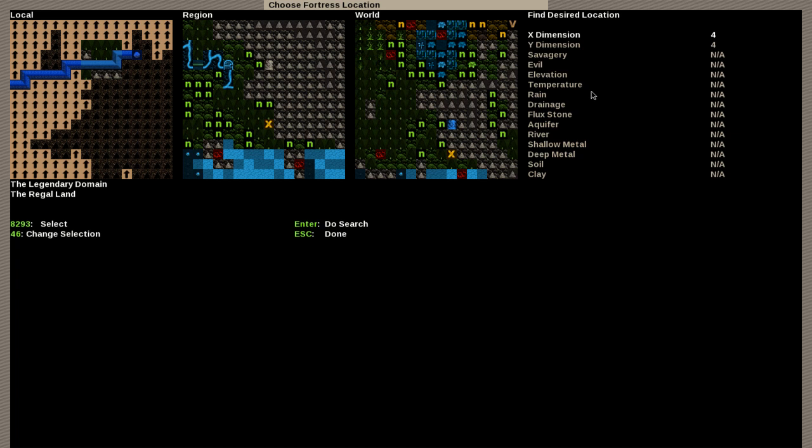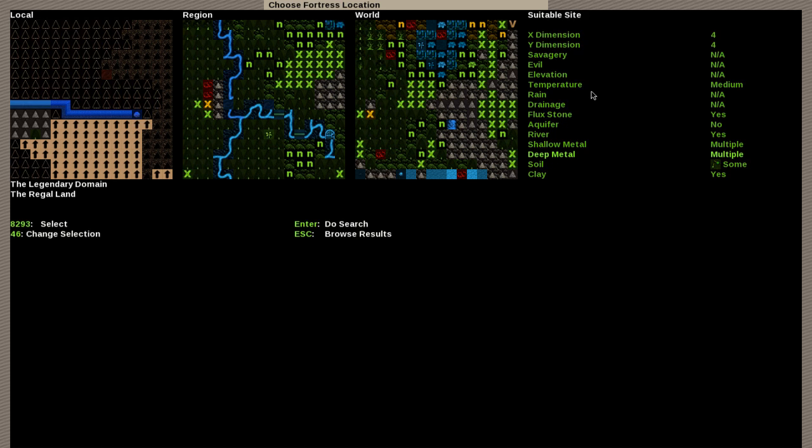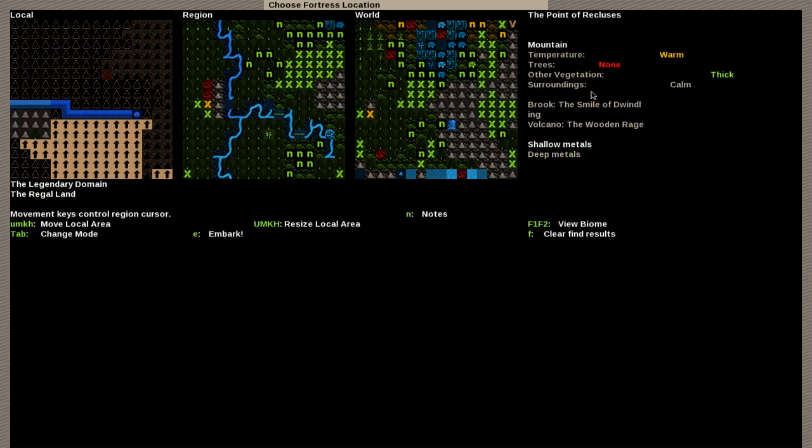Now we need to find a good site. Let's see — medium temperature, we need flagstone, we don't need an aquifer, a river is really useful even if not required. We could use some soil at least, definitely clay, and multiple metals is a must. Let's browse results.